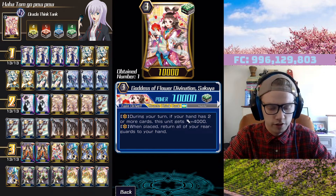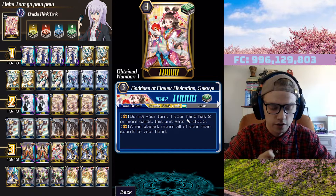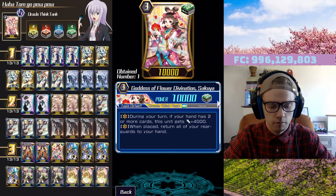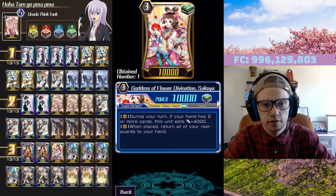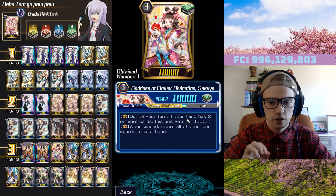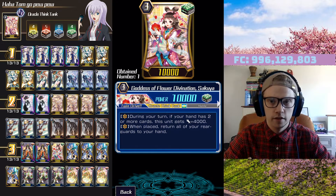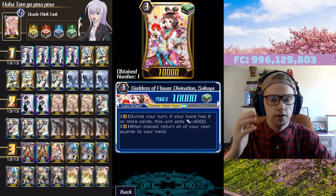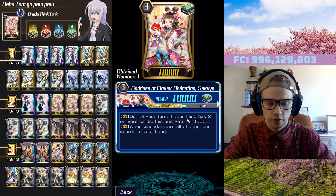Next is Sakuya, a card we wish we had more of. During your turn if your hand has two or more cards on vanguard circle, this unit gains 4K. The second effect is quite unique: when placed, you can return all of your rear guards to your hand. Something to watch out for — if you have three cards and your hand is at seven you will lose a card because you can only have up to nine cards maximum. However, being able to call Kokoa, use her effect, then place Sakuya to add those units back and use their effects again is very useful.